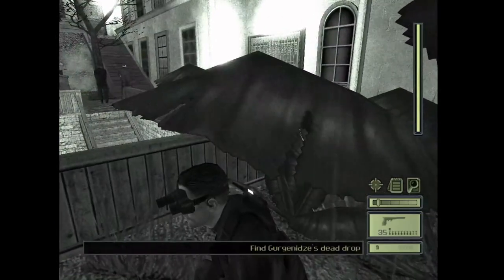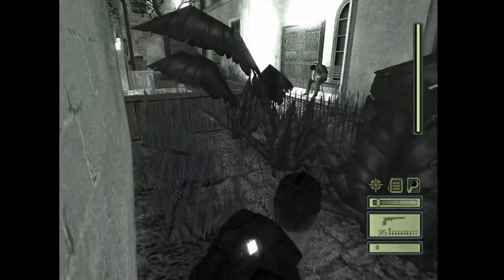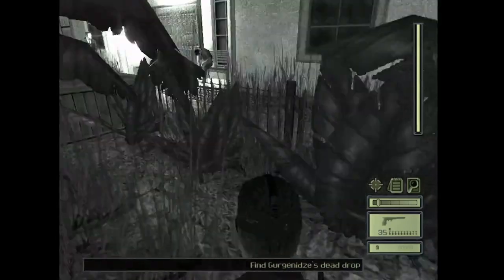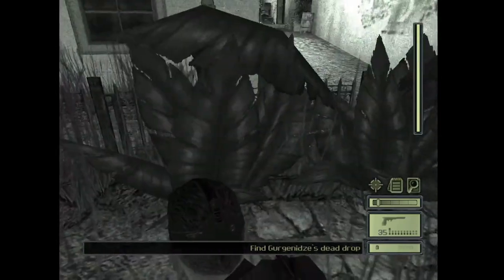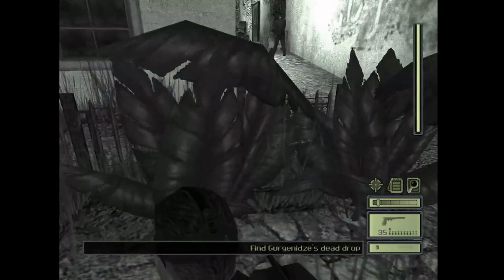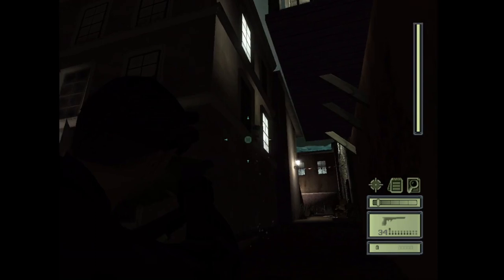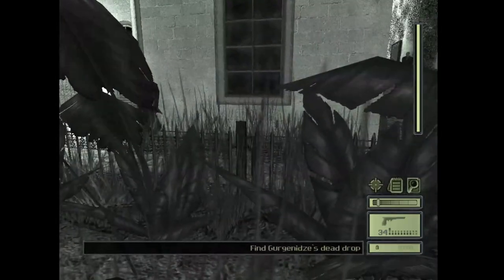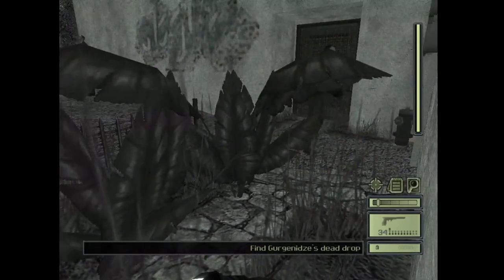Stay completely still, otherwise they might see you. Now tensions have died down — watch out for this guy as well. Stay inside this little fence area that has the plants, and stay as close to this wall as possible. Getting any closer might get you seen. Now that all the people are far enough away from this light, you can take it out. Go back to hide inside this area.